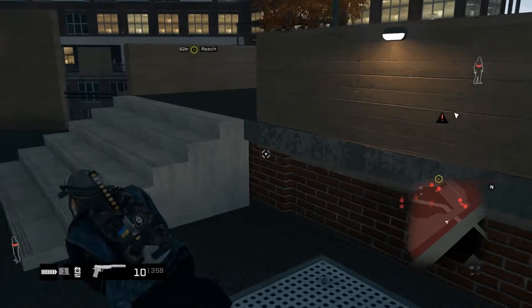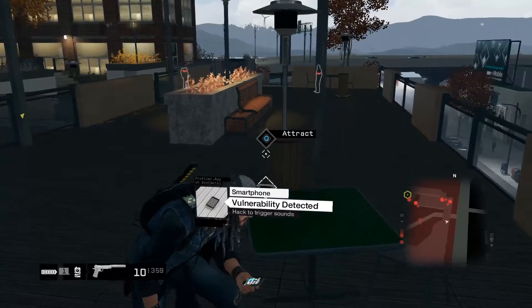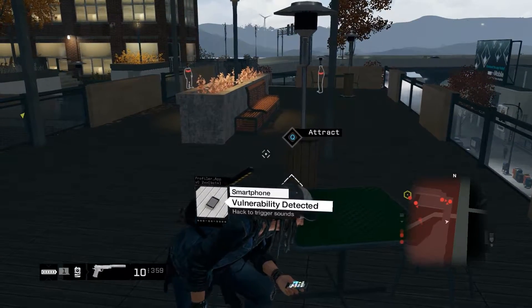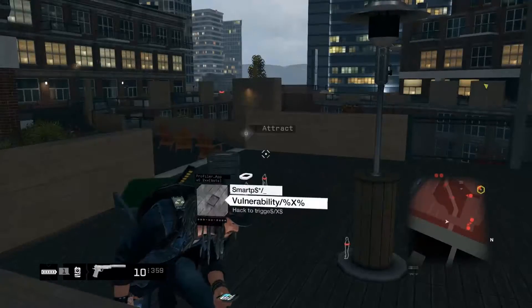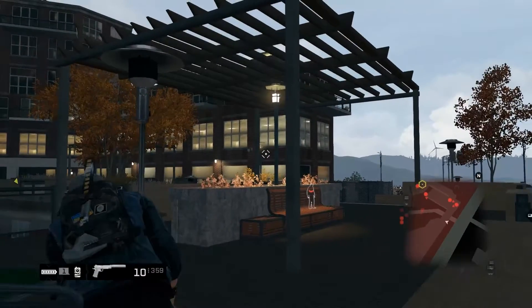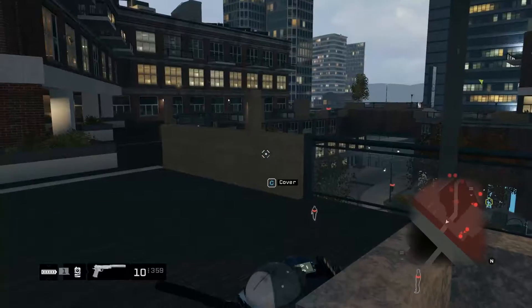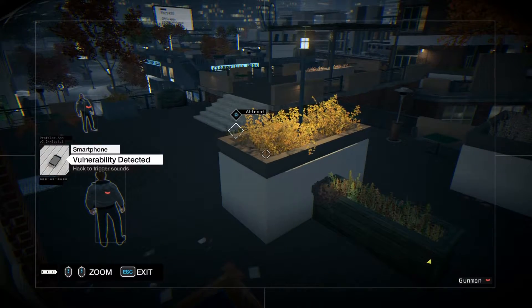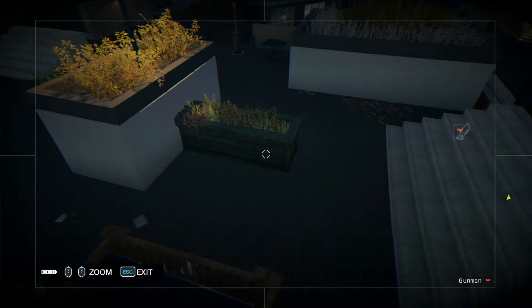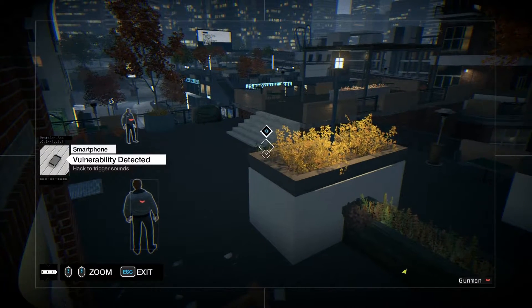Okay, we have two guys in here, which I actually did not think about. So let's see — there is a camera. Can I? Yes, I can hack it. I can attract them to here, which is — is it under the stairs? Let's give it a shot.